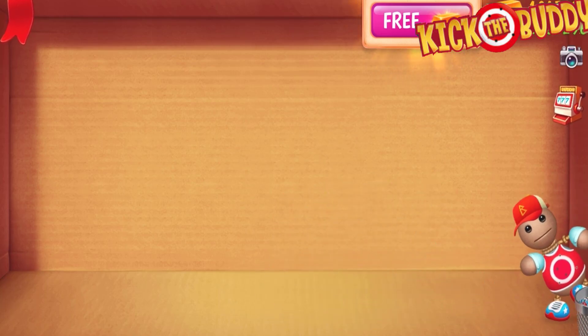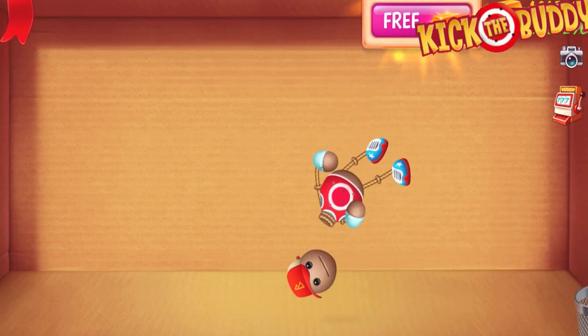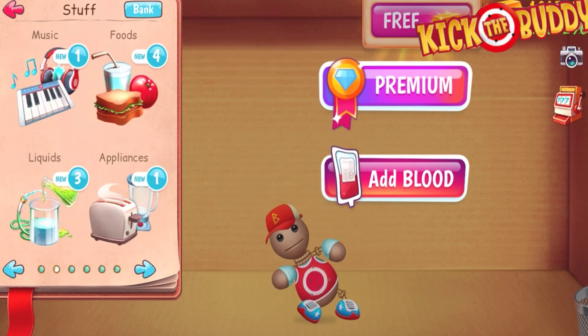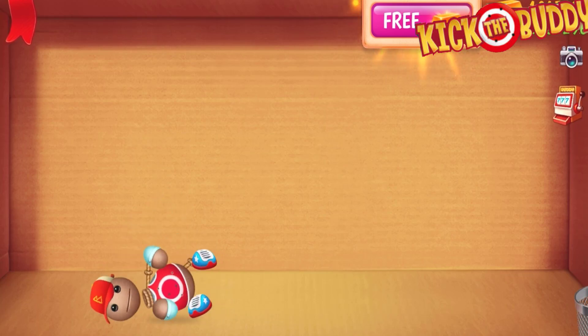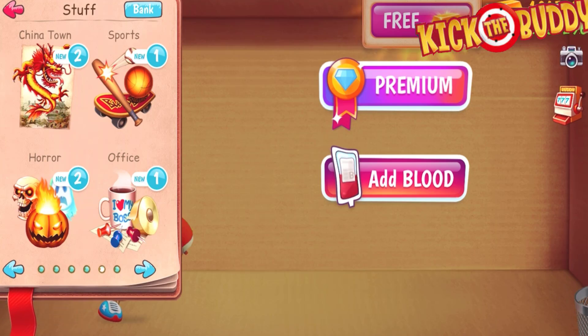Hello everyone, this is Purple Games, welcome back! Today we are playing Kit the Bodies and we're gonna play the Halloween special, The Horrors. Let's play the stop over here. By the way, I'm putting this little body over here with the red cap in the texture. Let's see where it is.